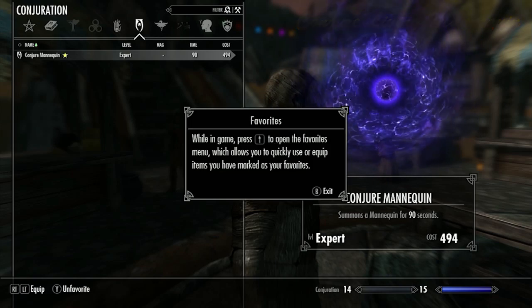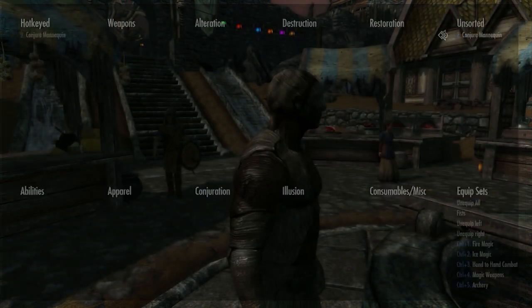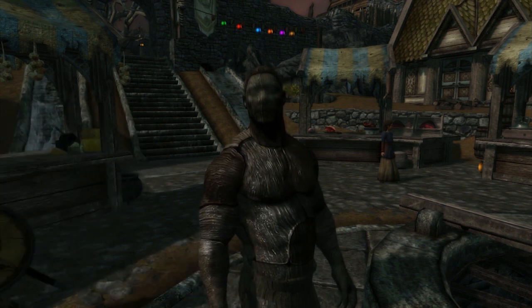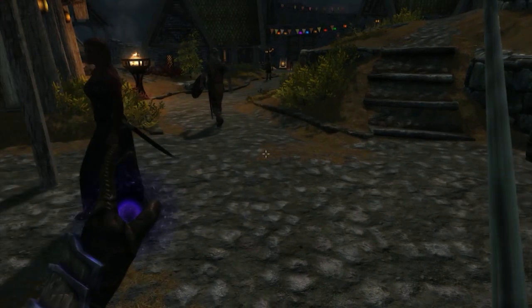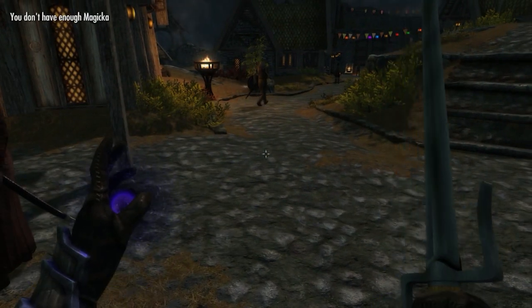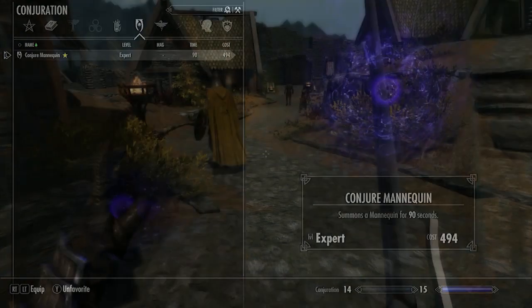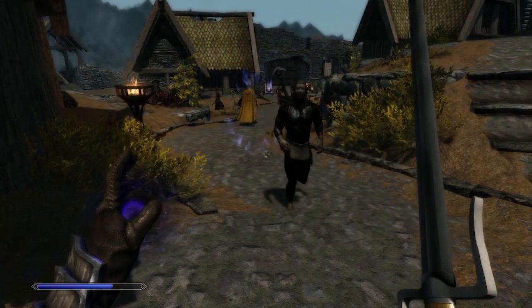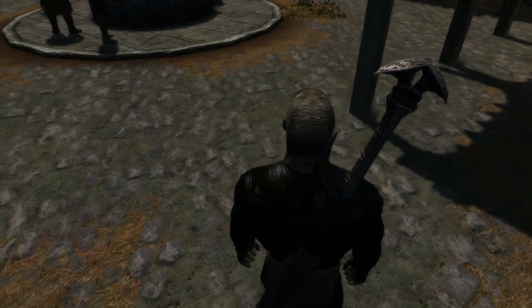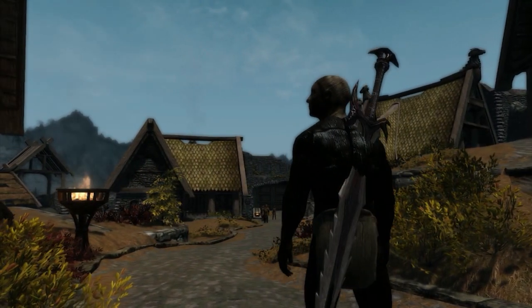You can find the mannequin and his spellbook in the market of Whiterun. You can just pick up the book, read it, and then find out that you don't have enough Magicka to cast the spell. But after a short console fix, we did have enough Magicka, and then the spell looks like this — your own living mannequin with a Daedric Greatsword on his back. Pretty awesome.